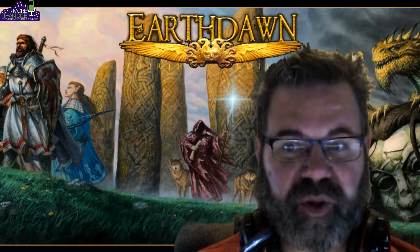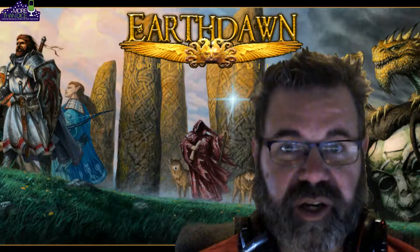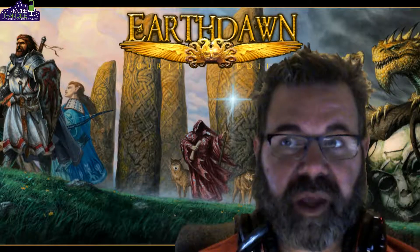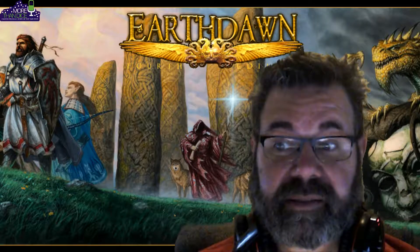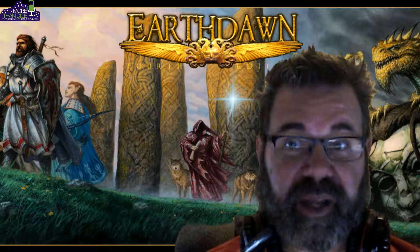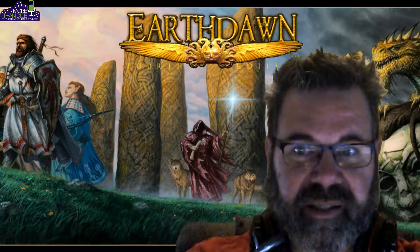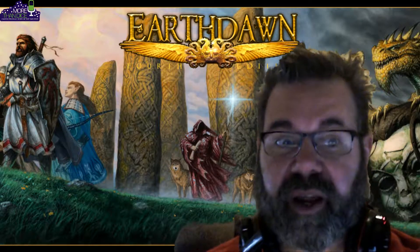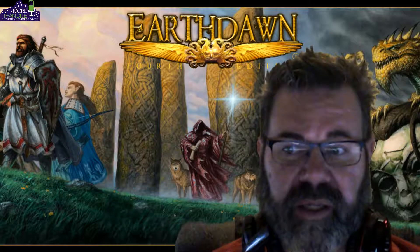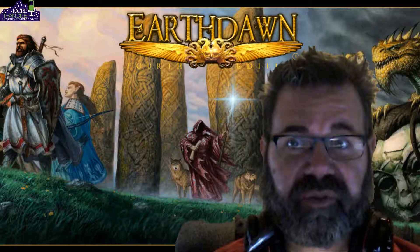You have two ratings on your hit points: an unconscious rating and a death rating. When you hit your unconscious rating, you go unconscious and bleed out. When you hit your death rating, you're just dead. There are a couple of items that can help, but there's nothing like resurrection - when you pass away, you pass away. So combat can be pretty deadly pretty quickly, making teamwork a very big must.